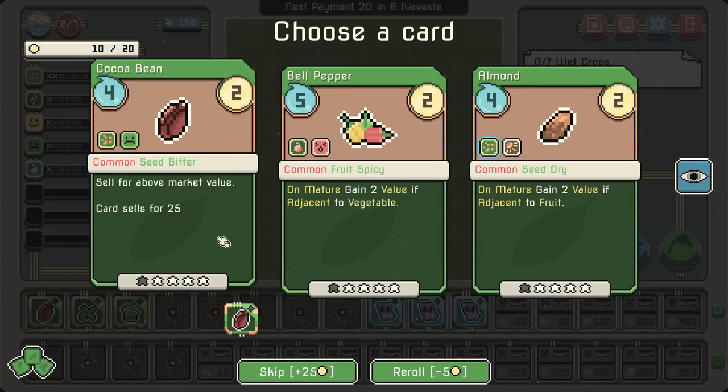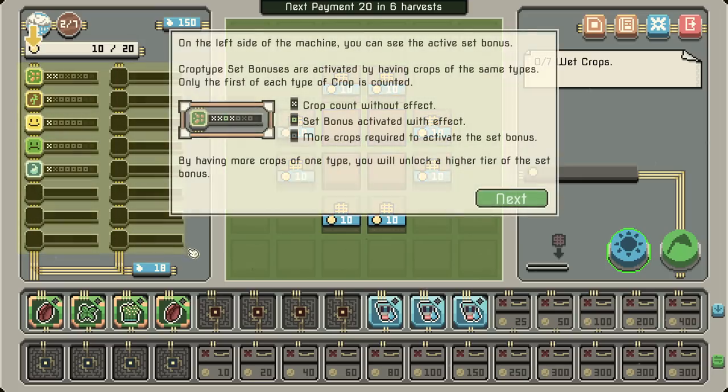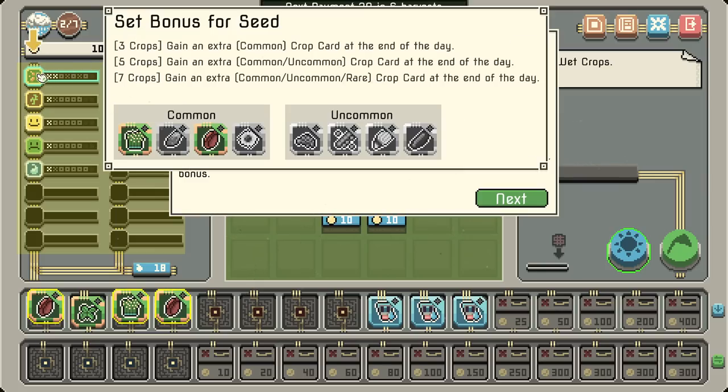The cocoa bean sells for above market value — this card sells for 25. On mature, gain two value if adjacent to fruits. I'll grab another one. On the left side you can see the active set bonuses. Crop type set bonuses are activated by having crops of the same types, but only the first type of each crop is counted. That means you can't have two cocoa beans applying the same set bonus. So since it's a seed and also bitter, if you have two cocoa beans, you don't get two bitter — just one.